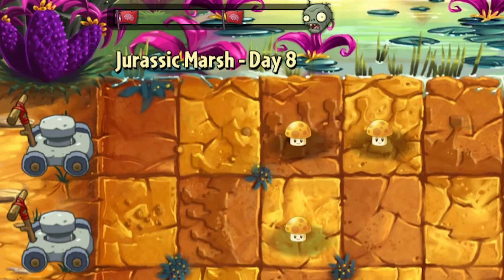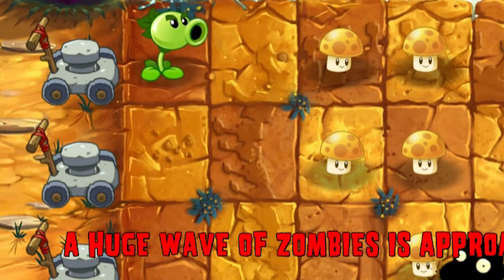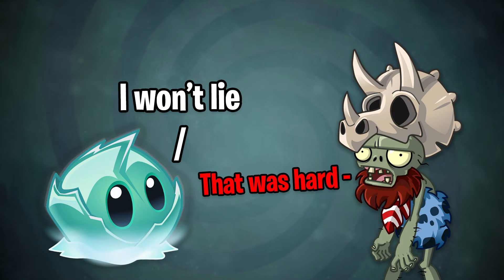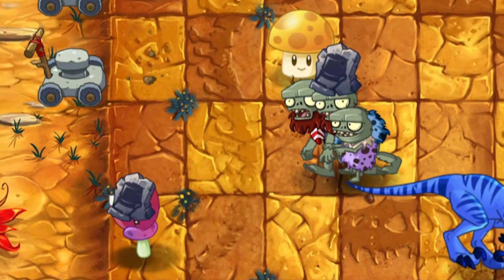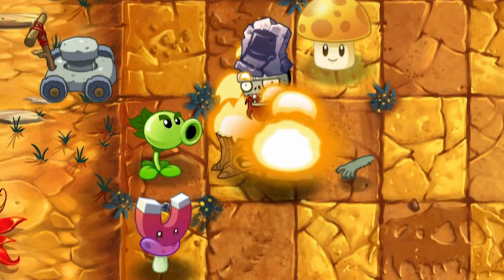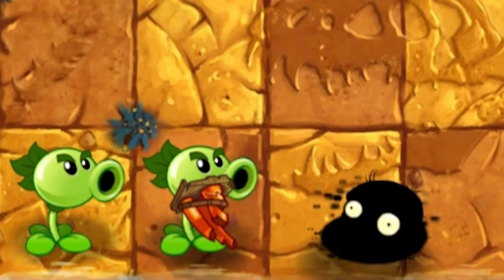Day 8 – We have just reached the first wave and what do we have on the lawn? Right, a single repeater. I won't lie, that was hard. The zombies had fully destroyed my defense and they had almost reached the end of the lawn. But to my luck, I had enough sun to stop them. At least I left with 3 lawnmowers – not the worst end I guess.